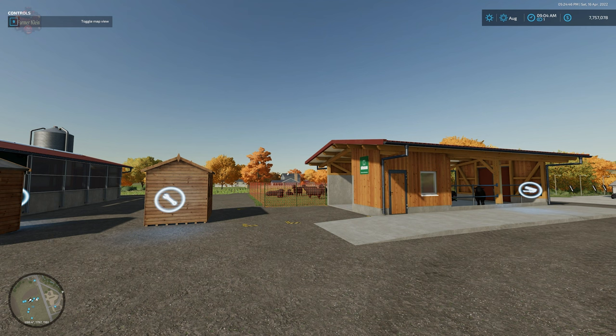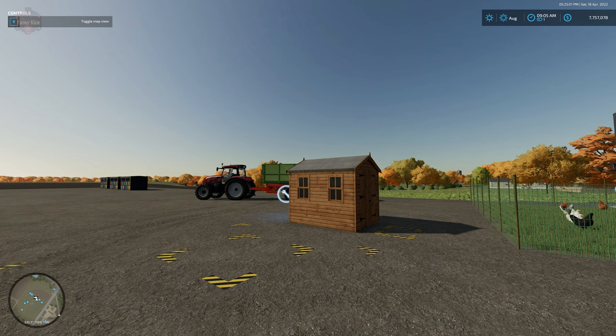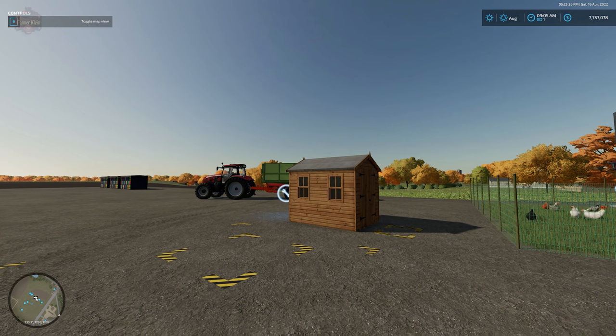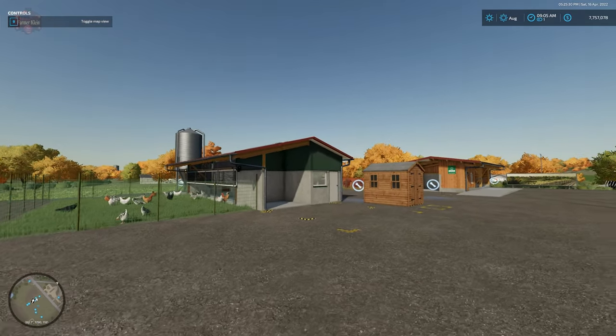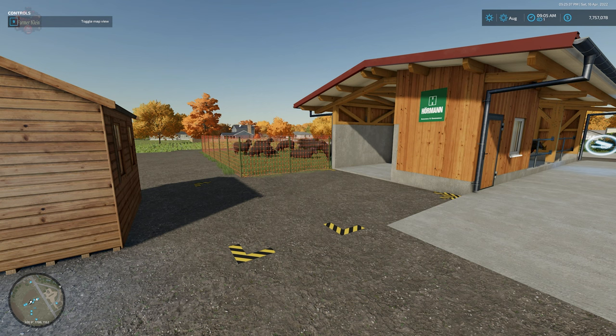Ever since FarmSim22 came out, people have been asking for the ability to distribute wool, eggs, and honey. As you know, with production in FarmSim22, you can set things to auto-distribute. Greenhouse, fabric, and all production for the most part you can set to distribute, and it moves automatically down the production line to the next stage. But for animal outputs like honey for bees, eggs for chickens, and wool for sheep, we've still had to manually transport those.